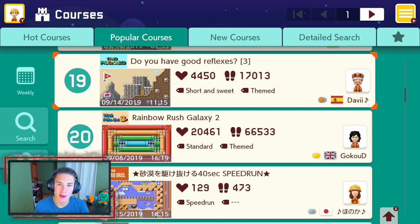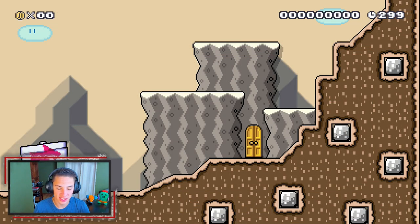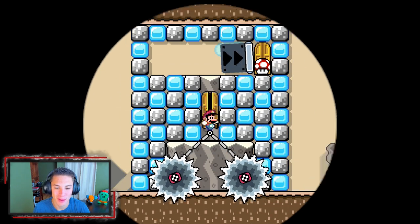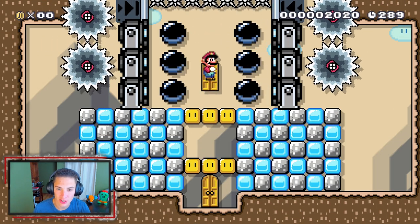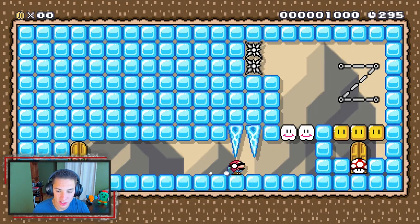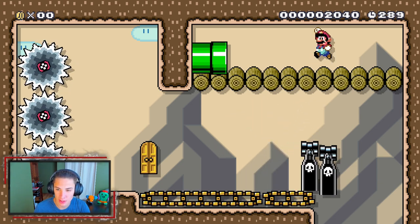This next course is called 'Do You Have Good Reflexes 3' — we actually played an earlier one in a previous episode so I'm excited to play this one. We gotta start off quick, be on our toes. Back through this door, jump up, grab this mushroom, head through another door. We get a duck jump and spin jump — bang bang bang, and that one's done.